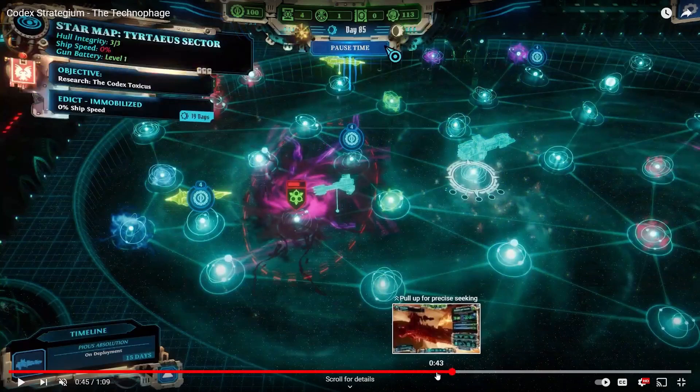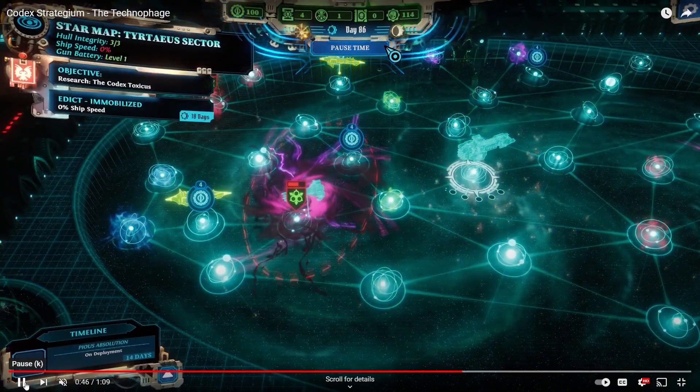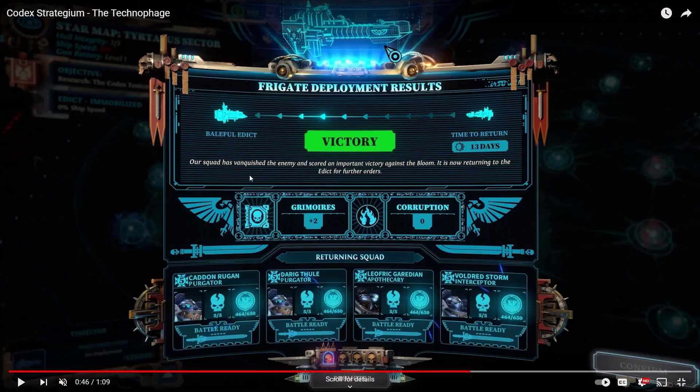It looks like this head here is either a Dreadnought or a Techmarine — probably a Techmarine. So they got this mission done and they're going to return back to the Baleful Edict in 13 days. On the livestream they basically recommend having high-level Grey Knights because low-level ones will have a great chance to fail. I think that's an interesting mechanic.